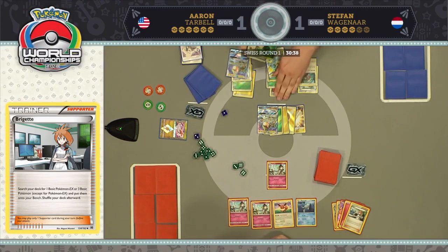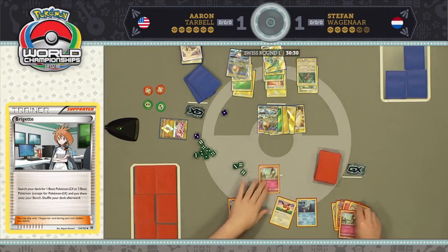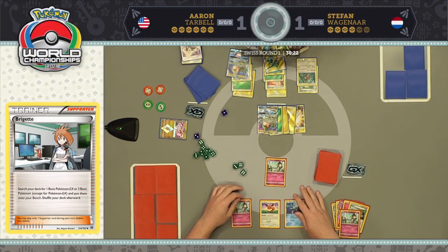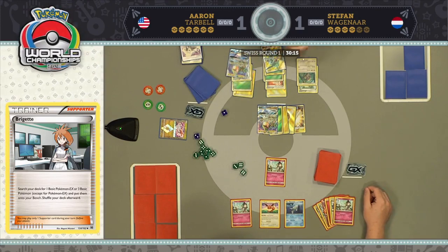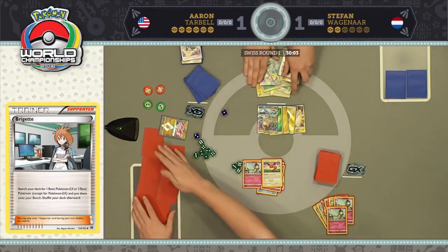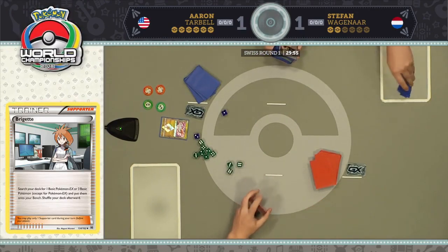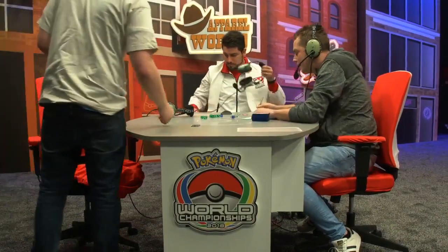What looked like an incredibly favorable matchup for Aaron in Game 1 is now completely flipped: Stefan quickly won Game 2 and is in dominant position to win Game 3. Aaron draws nothing — absolutely nothing — holding a lot of Stage 2 Pokémon with no Magical Ribbon to string together Rare Candies. Stefan Wagner shows off the power of Rayquaza GX here in round one, taking down a pure Fairy deck. The raw power, consistency, and speed of this deck is extremely intimidating — you simply cannot afford to miss a beat against this hyper-aggressive deck.